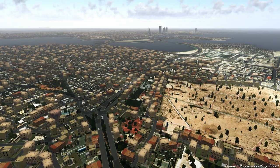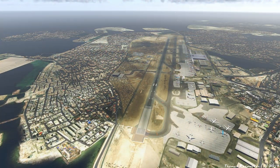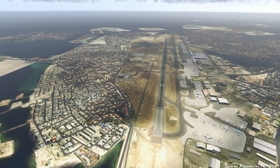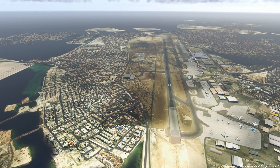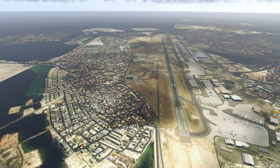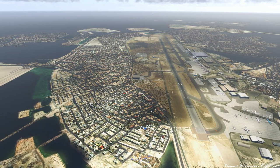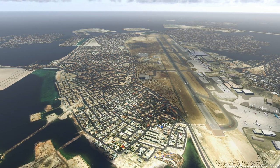Additional features include SAM animated jetways, realistic ground poly for the airport and surroundings, high-resolution textures for terminals, loads of clutter to provide a realistic feel, ground traffic, up-to-date markings with recent construction, and it is highly optimized and frame-rate friendly compared to other sceneries with similar detail.